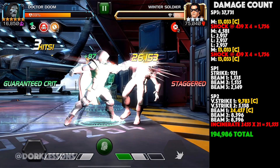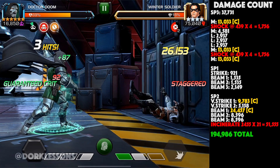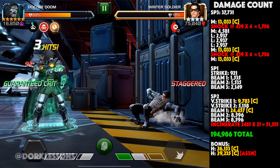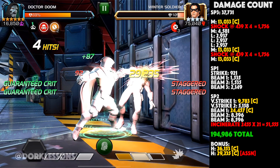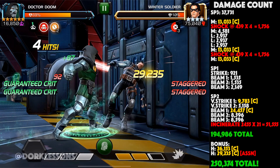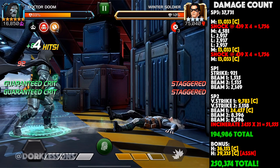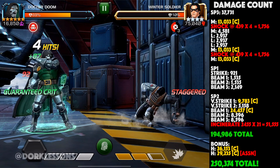As a bonus, if you get to land those heavy attacks with those guaranteed crits, you're going to be hitting for 26,000 and 29,000 — in this case because we had a crit and we are in assassin range. That particular grand total is 250,374 damage. It's a bit of a ramp up, but that's a hell of a payoff.